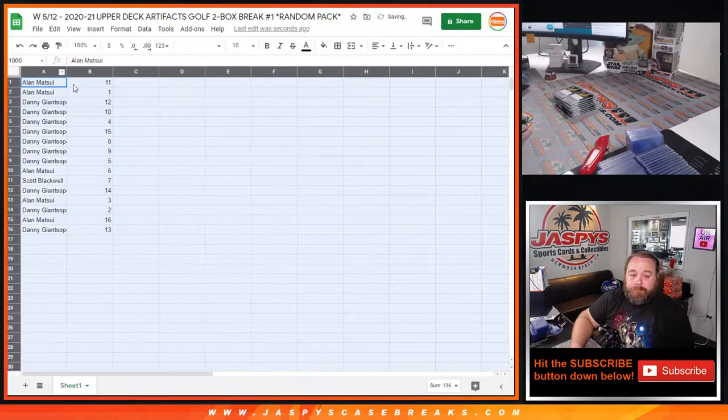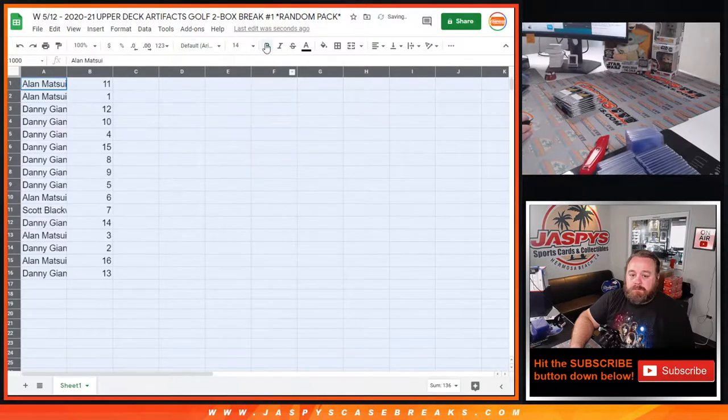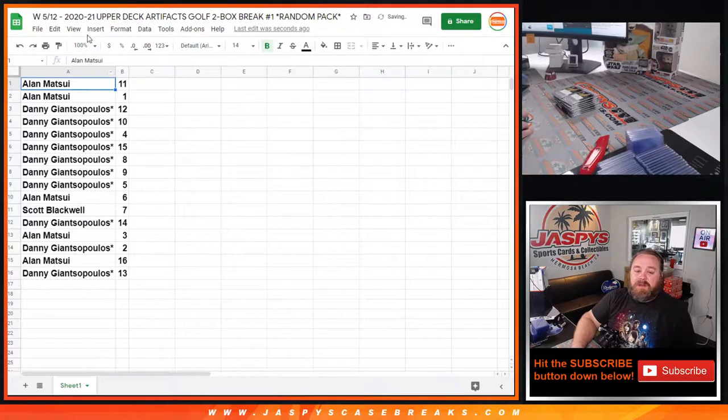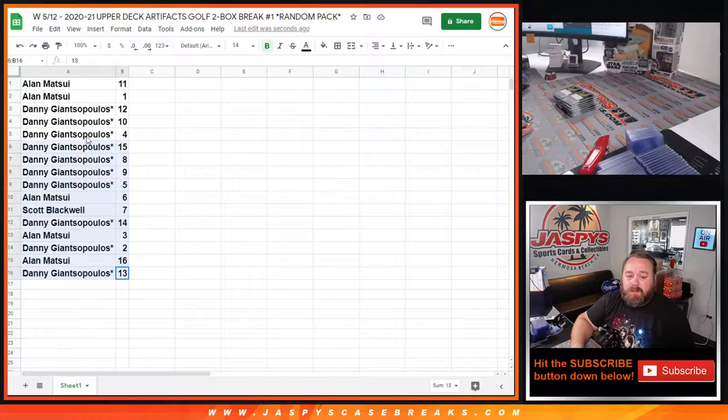Allen Matsui with packs 11 and 1. Danny Jansopoulos with 12, 10, 4, 15, 8, 9, and 5. Allen Matsui with 6. Scott Blackwell with 7. Danny Jansopoulos with 14. Allen Matsui with 3. Danny Jansopoulos with 2. Allen Matsui with 16. And Danny Jansopoulos with pack 13.